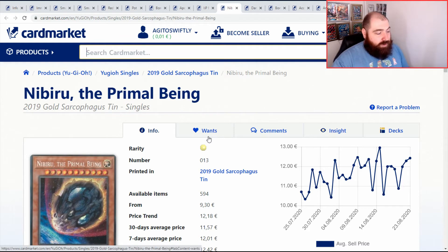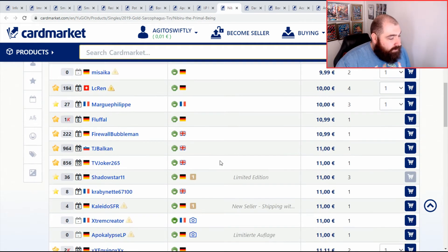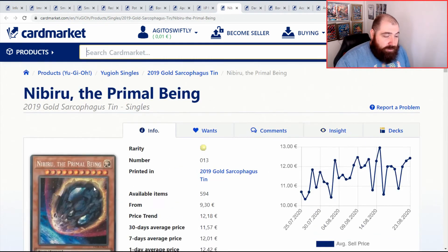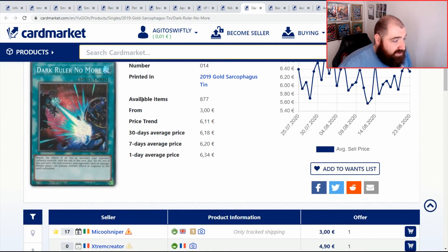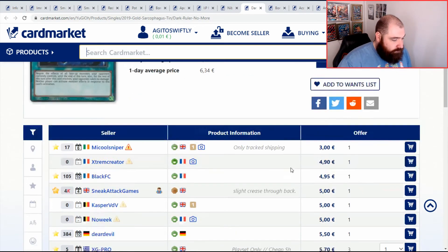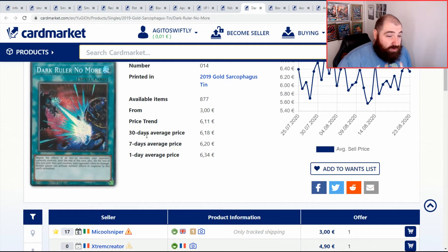Nibiru — why gold? Why not? He's a giant rock from outer space, make him gold. He's a good card. This is your price point currently, and it has been creeping up lately. Although Nibiru is kind of getting forced out of the meta now — people play around it. People can make amazing boards, still get wiped by Nibiru, and then carry on making amazing boards, because that's just how decks work these days. Dark Ruler No More — still a fantastic card, still a fantastic side deck card. Things like Warriors that need the extra bump — if you can't afford Lightning Storms, Dark Ruler No More is a great going-second card.